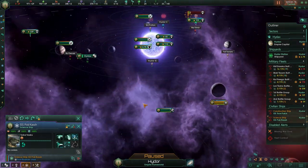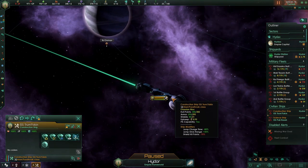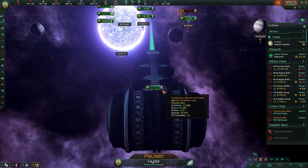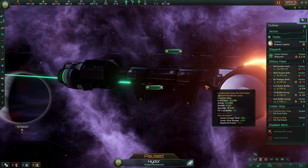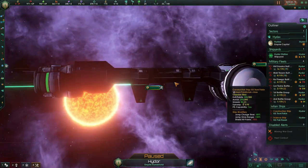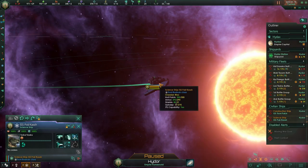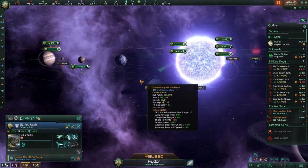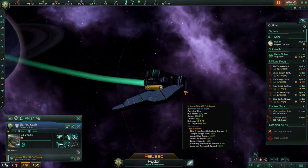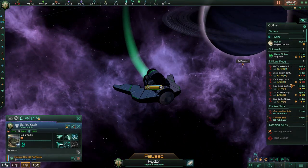In addition to all of the military ships, they actually include unique construction ships, science ships, and stations in the ship pack as well. So this right here is a construction ship — very unique design in this mod pack. I do really like the uniqueness of it; really good-looking ship. Let's jump over to the science ship — it's kind of short, kind of tiny, but very unique, with a similar design to some of the military ships as well.